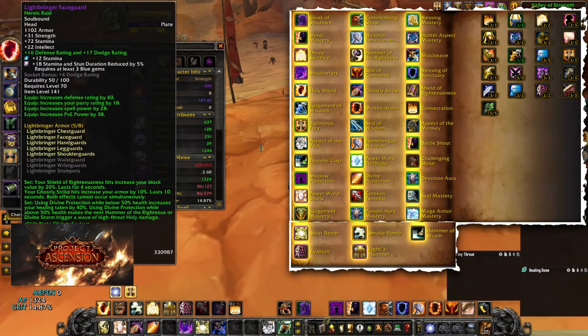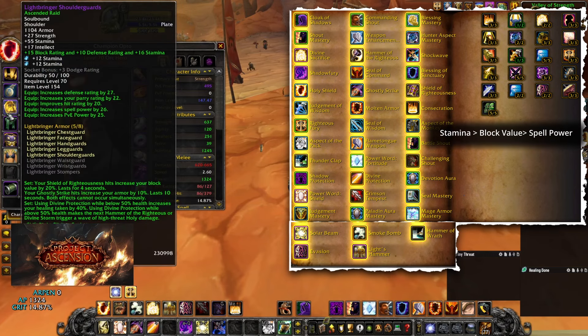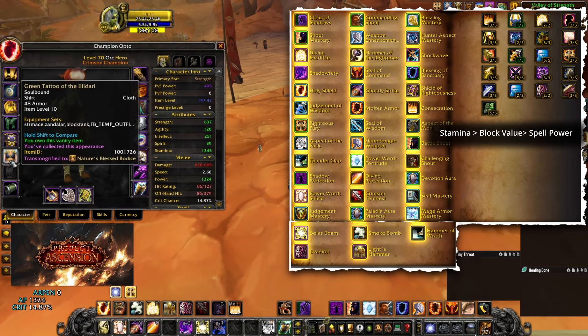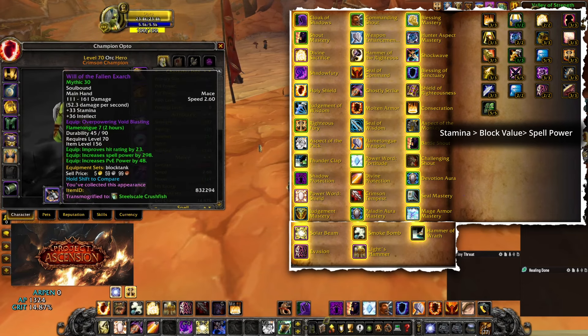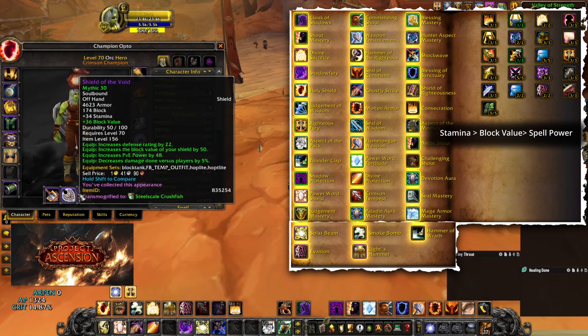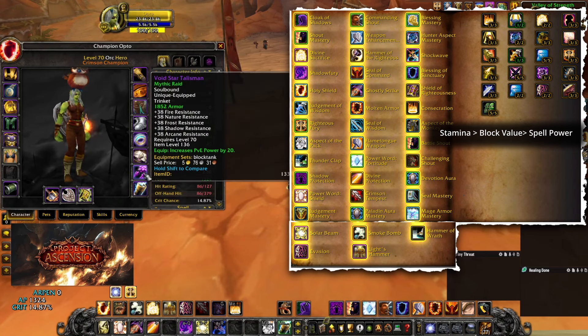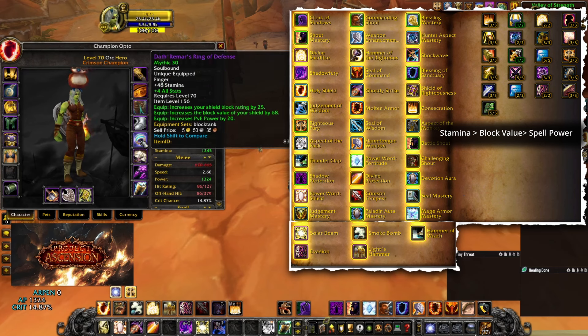For gearing, we're going to go with a Paladin tank set for any stamina, spell power, block tank set you can find. It doesn't really matter too much so long as you focus on these three stats. For the weapon and shield, you basically just choose the one with the highest spell power and highest stamina for your one-hander. And for the shield, just pick any shield that has the highest block value.